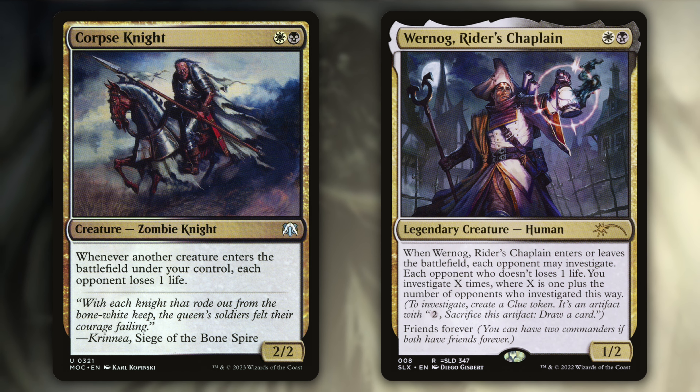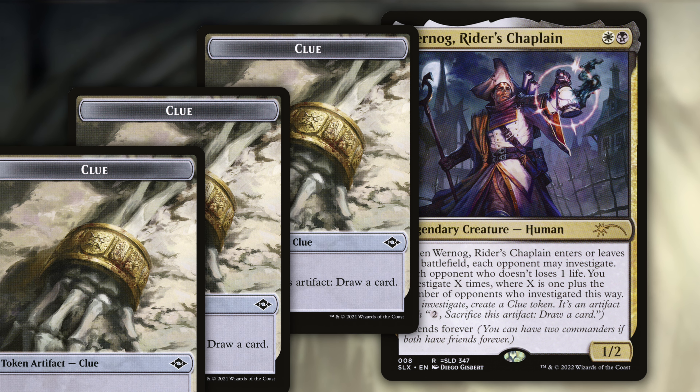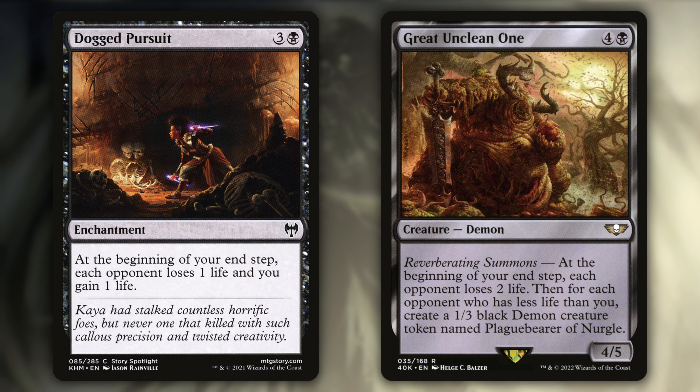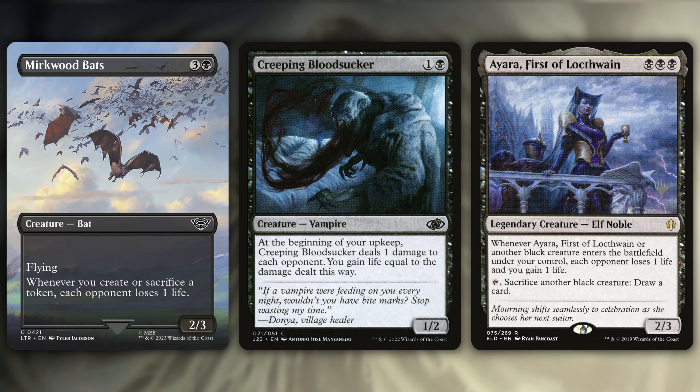The first section are the cards which will deal damage to the entire table. We're going to start with Corpse Knight and War Nog Rider's Chaplain. Corpse Knight is great, especially when you cast on turn two and then Teysa on turn three — that'll trigger the Corpse Knight and then in turn trigger Teysa. Dogged Pursuit and Great Unclean One will trigger Teysa at the end of your turn. Make sure to stack the effects correctly so the loss of life will happen first and then Teysa's trigger will happen. Mirkwood Bats, Creeping Bloodsucker, and Ayara First of Locthwain will all deal damage to each opponent just kind of naturally throughout the course of the game.